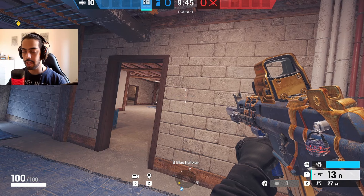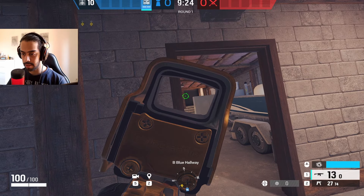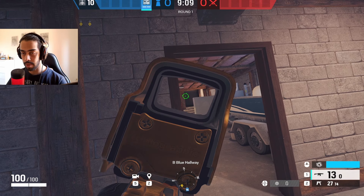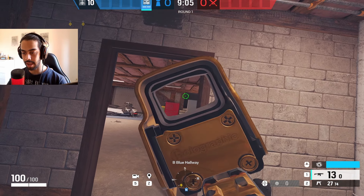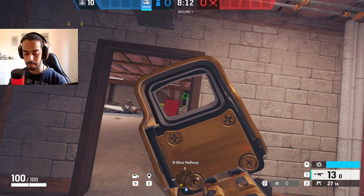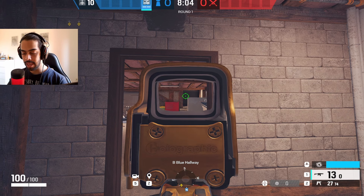When picking an enemy, add some movement. We have one guy right there — instead of just swinging and picking him, use a Shako peek: expose your shoulder instead of your whole body so they start shooting. If you can't do Shako peeks, just do A and D, come close to the door, and expose your shoulder by facing sideways — your shoulder and legs are exposed rather than your whole body.